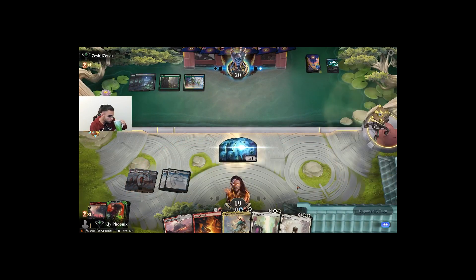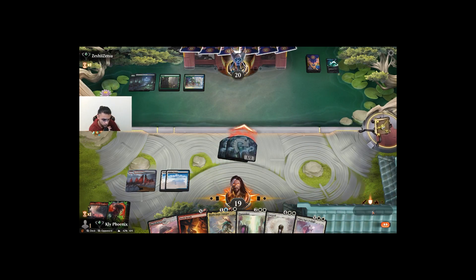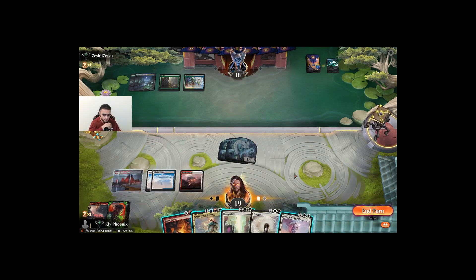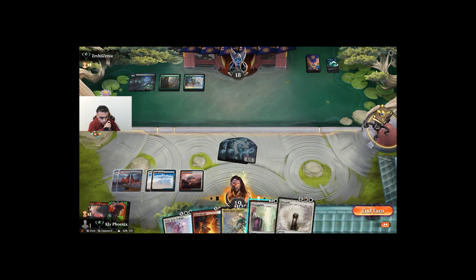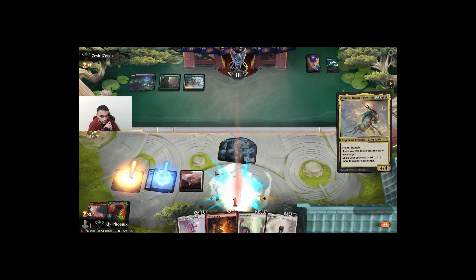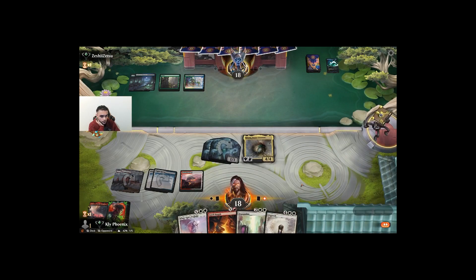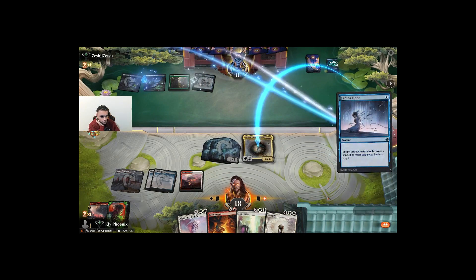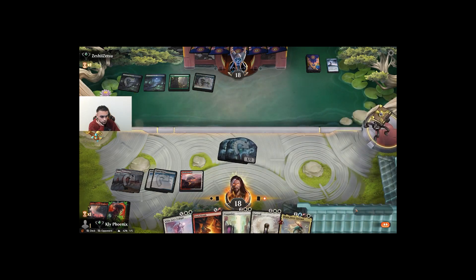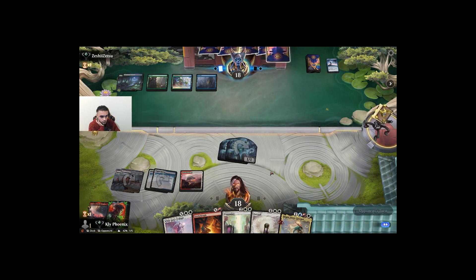Let's just go for that. White Sun's Twilight. Let's just go for Hinata here. They might have a bounce spell for Hinata. They desperately need a creature here.